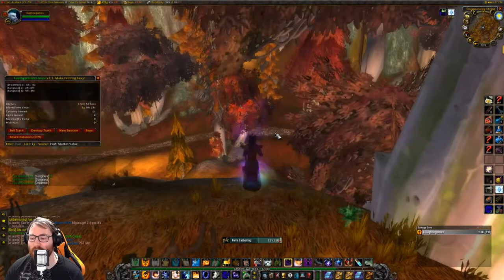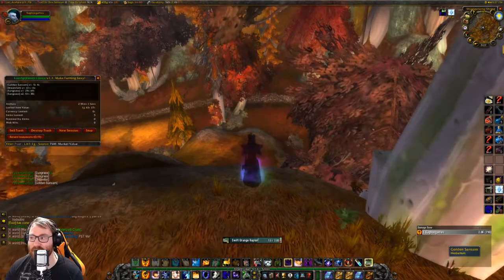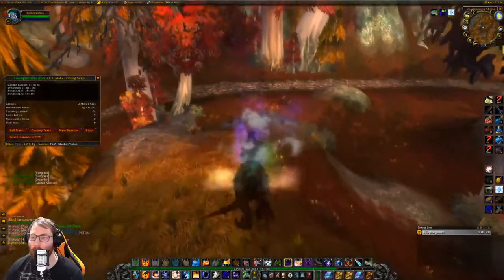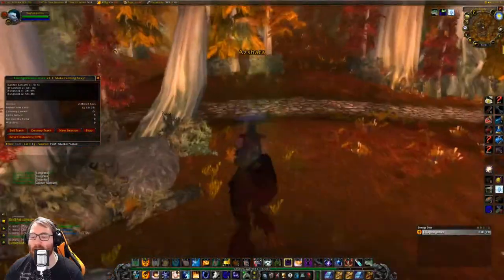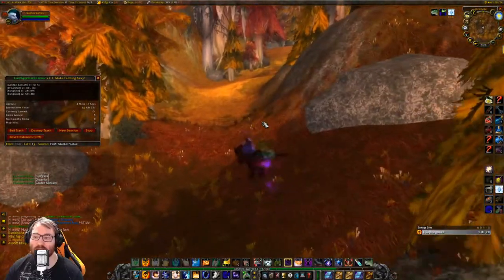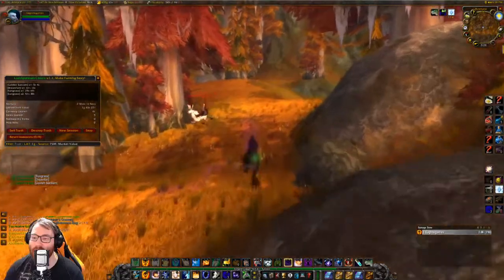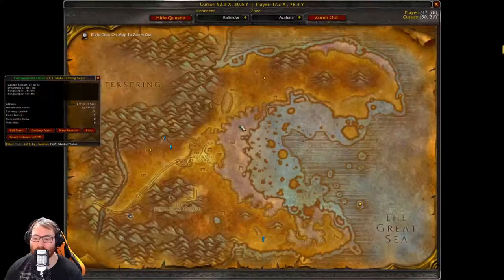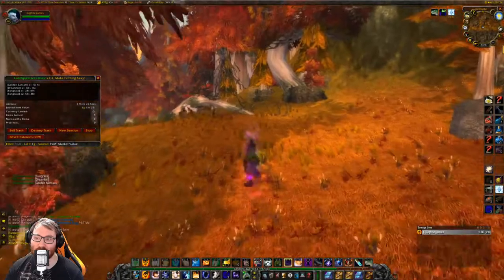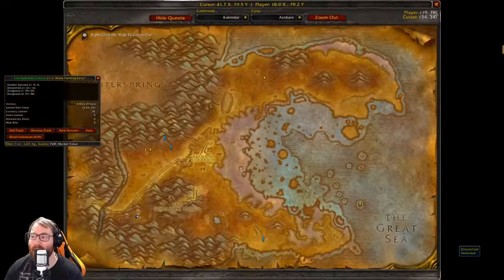Golden sansam is also abundant here. I don't pick up all of them — just in spots where dream foil or mountain silver sage can spawn, because they share a spawn with it. If you pick up the golden sansam it will have the potential to respawn as one of the others, so it's pretty nice. I like to roam these fields for that reason.